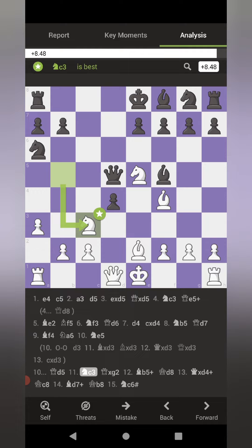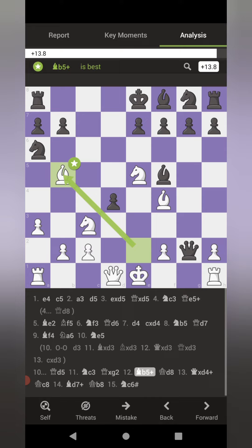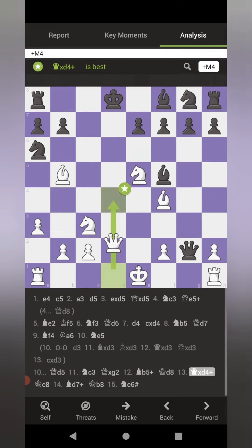The only two pieces that could theoretically block are the queen and the light-squared bishop. He'd lose the queen, and the light-squared bishop would have to block on D7, but the knight already covers that — so it would be a free piece for me. He captures the G2 pawn, and I do just that with bishop to B5 check. He decides to sidestep — and this was all calculated. Since he can't just throw away a piece, now I can bring my queen into the action capturing D4, check.